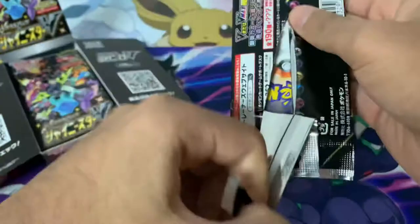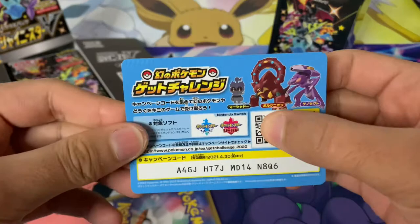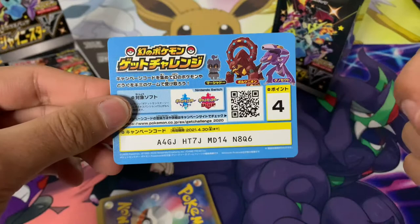The crimps are quite long on this as well. We are opening our very first one — you've got the Japanese back on there, and there's a code card. I believe this code card is for the Sword and Shield game. You can type in the code or scan the QR code and you get a Mystery Gift.